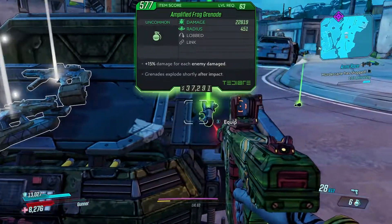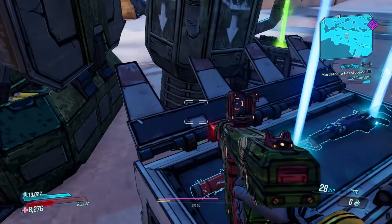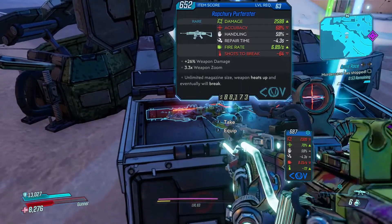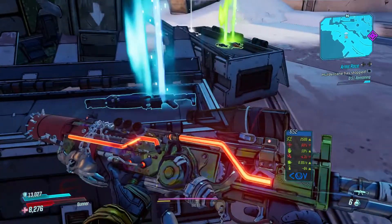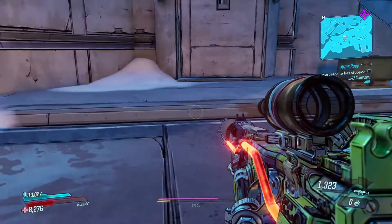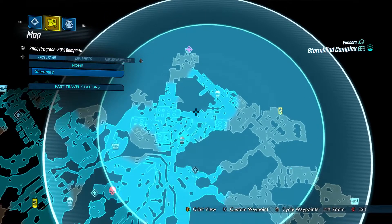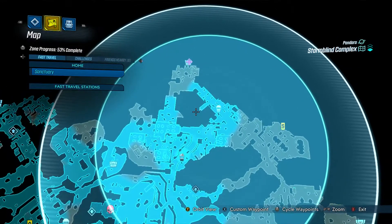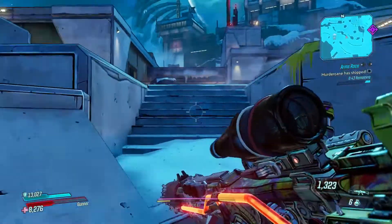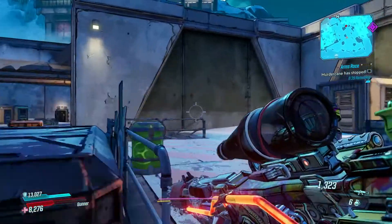Grenade mod — I don't think I have one, so definitely want to equip that. Assault rifle — why not. Another assault rifle — we'll just take it as insurance. I do kind of want to go to this chest here. Just to extract whatever I can.